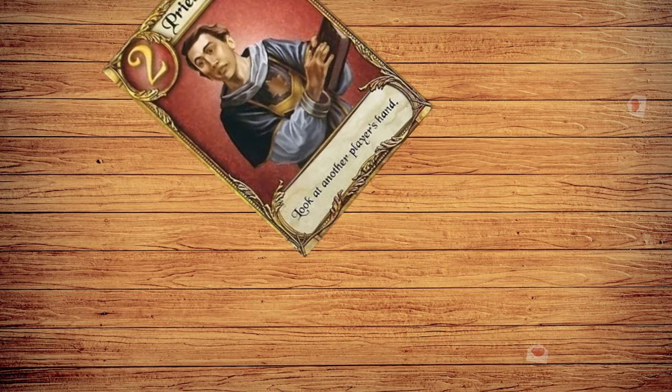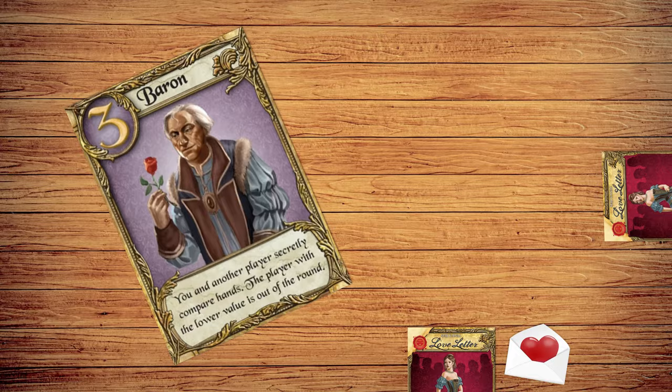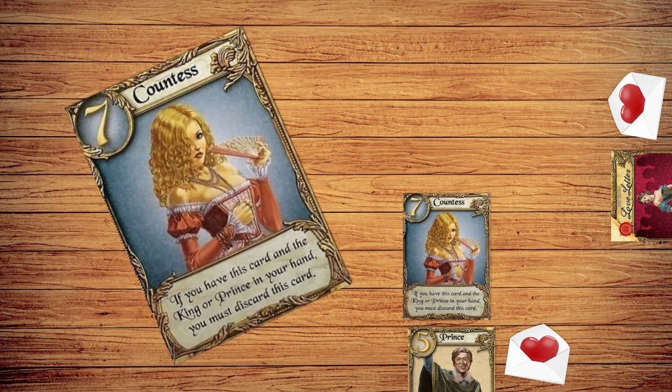Here's the rest of the cards. The priest lets you privately peek at another player's card. The baron lets you choose another player to secretly compare cards with; if one player has a lower value card, she's eliminated. The handmaid provides immunity from other players' actions until your next turn. The prince lets you target another player — that player discards their card and draws a new one. The king lets you trade hands with another player. The countess does nothing, but you must play her if you already have the king or prince in your hand.